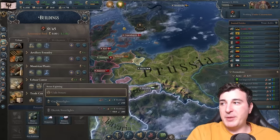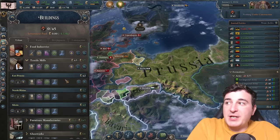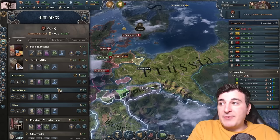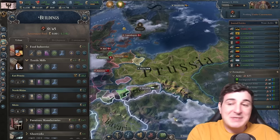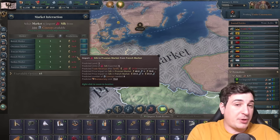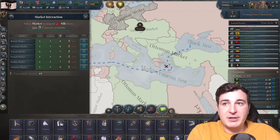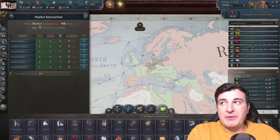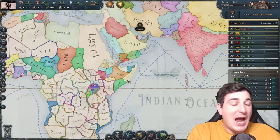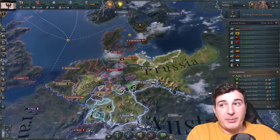Most of the production methods are already pretty good. We're gonna change street lighting and change some of our textile mills to also produce luxury clothing. That means we need to import some silk so we can actually use that silk in producing the luxury clothing — we don't have that domestically. Eventually we will be attacking some areas of the world which have silk production so we have our own silk production, but that's not in the early part of the campaign.